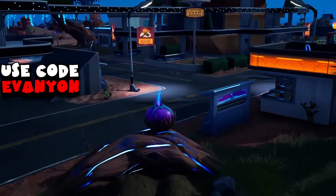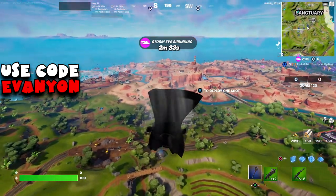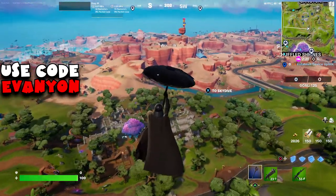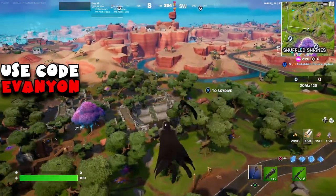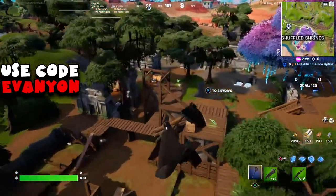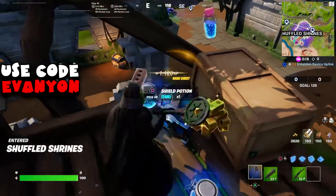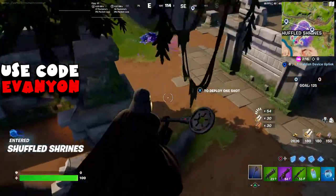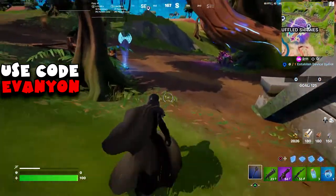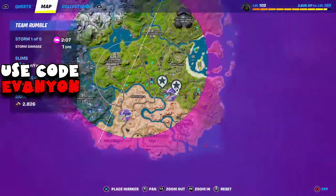Now we're going into Vibing Quest part five. All of the quests are located around the Shuffle Shrines POI. The first device uplink is on Shuffle Shrines. I did this on Team Rumble because most of the quests are around here — a few are at Rocky Reels and Sanctuary — but since you can respawn you can make a lot of progress in Team Rumble.